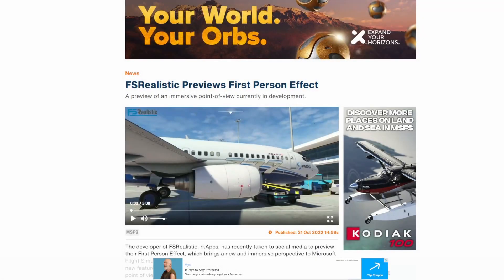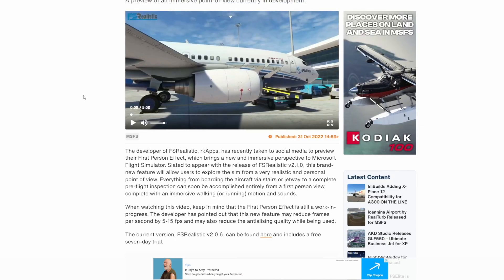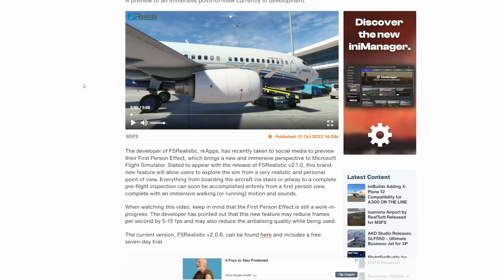FS Realistic is at it yet again, bringing another feature to the application — the first-person effect. This gives you the ability to walk through the jetways, do a full exterior inspection of the aircraft, or walk around the airport. It is important to know that because of this view you may see a 5 to 15 frames per second drop, as well as possibly some reduced anti-aliasing quality — likely because the sim is not optimized for that particular viewpoint. There's a very awesome video available, and I will also be doing a review of this since I do have access to the latest version.